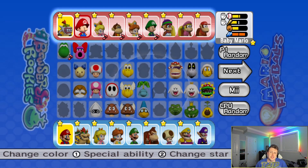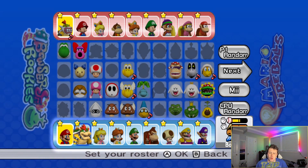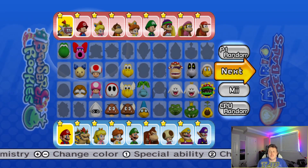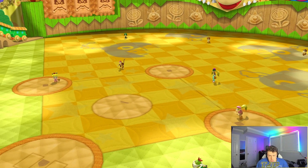For my team we've got Bowser Jr, Baby Mario, Baby Peach, Baby DK, Baby Daisy, Baby Luigi, Tiny Kong, Dixie Kong, and Diddy Kong. They've got Mario, Bowser, Peach, Daisy, Luigi, Donkey Kong, Toadsworth, Wario, and Waluigi. Let's just get on with the game — we're the home team in Bowser Jr's Playroom.